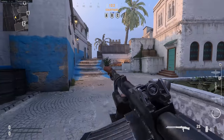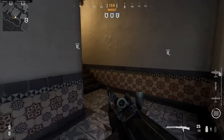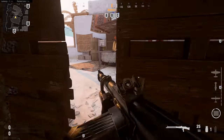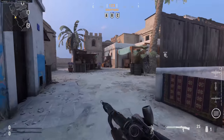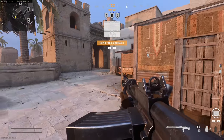It looks like there are some great routes for shotguns and SMGs, and then there are some high points that you'd be using for assault rifles, LMGs, and longer range setups. I've also got a brand new gun in my hands — this is the KGM40 — but we'll get into more details on the new guns in a bit. That gives you a pretty good look at Casablanca.